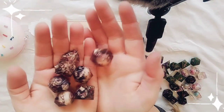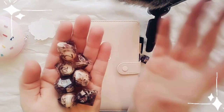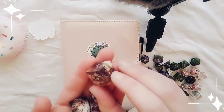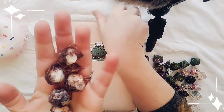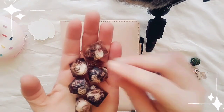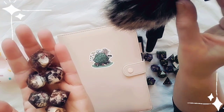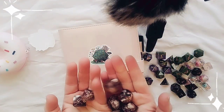The last set of dice — because this character has a level in barbarian — are my murder dice. They've got little skulls in them, matte blood-red numbering, a slight black smoke swirl, and a little bit of red mica.